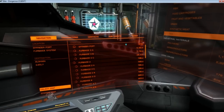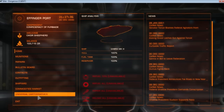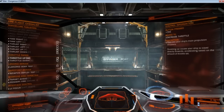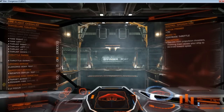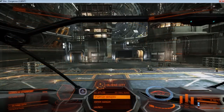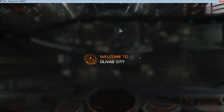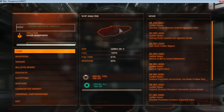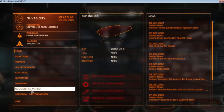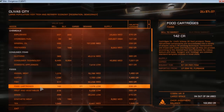All right, we are all set. We're going to leave here and head off to that system. But first, I'm going to do this check because I keep forgetting to disable this. All right, here we are. We've landed in the starport of Olivas City. I refueled it. Now let's go ahead and go to the commodities market and see what our food cartridges are selling for.